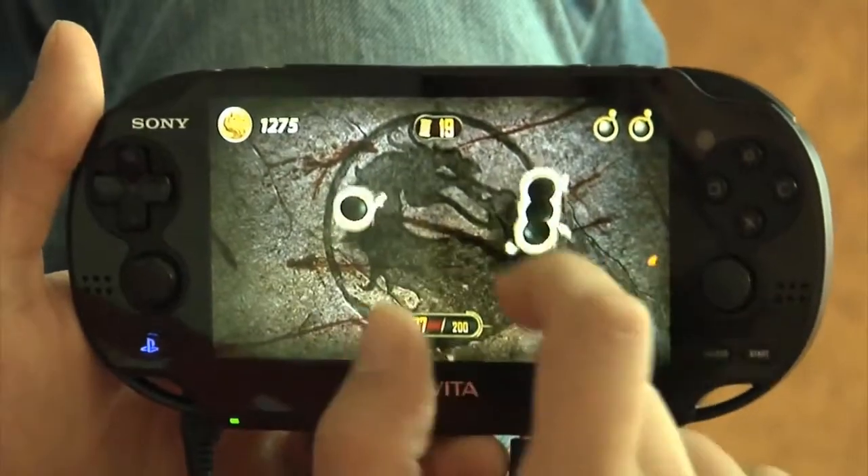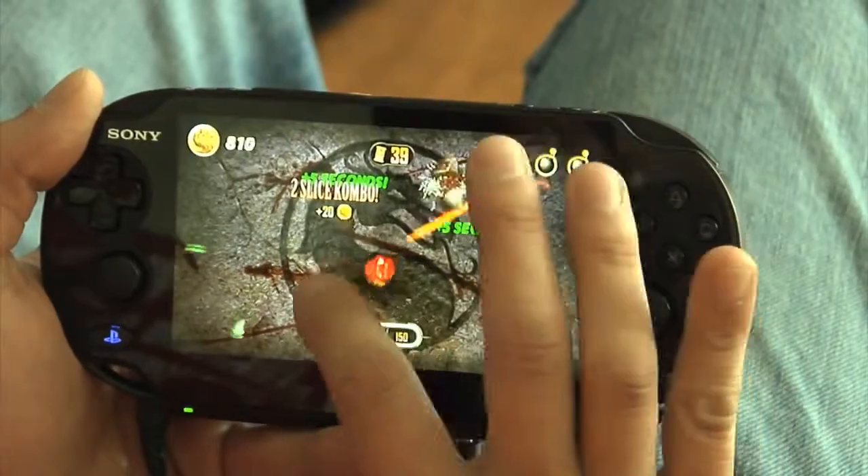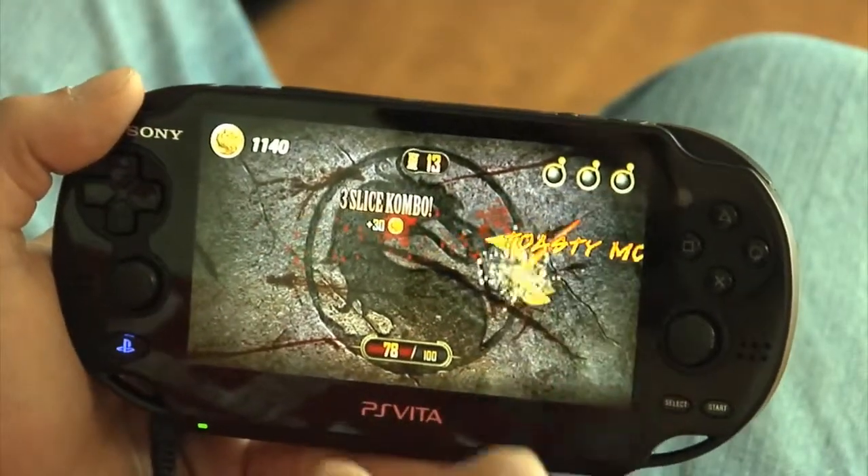If you listen for sound cues, you'll hear the bomb whistle coming before it actually appears on screen, so you'll have time to prepare for it. The negative time has a very distinct alarm clock sound, so you'll know when that's coming as well. But when you hear Mortal Kombat's signature toasty call, you'll see a slice of toast come up — and you guys know what to do with it.